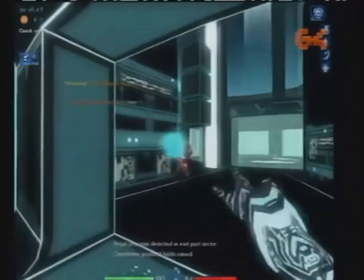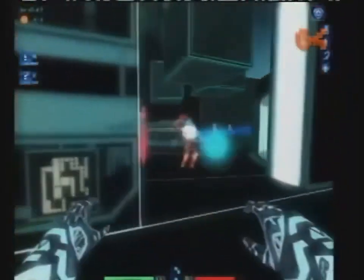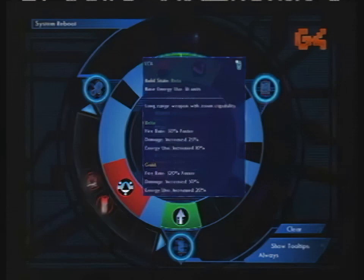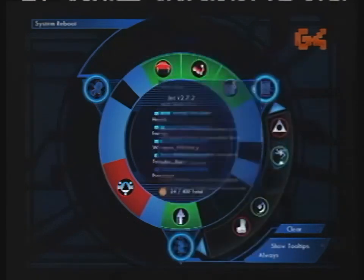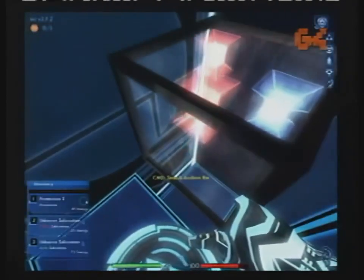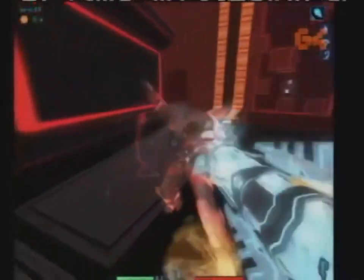Tron 2.0 is a pretty standard first-person shooter at its core. Gameplay consists of the usual mix of firefights, key hunting, and boss fights. But the setting adds a visual and narrative twist. Since you're in the computer, you don't have abilities — you have subroutines that must be activated or deactivated depending on how much memory you have to spare. Keys are called permissions and are downloaded from bins.